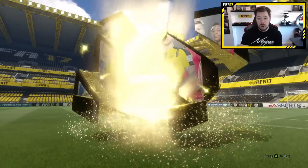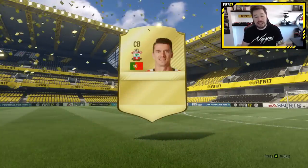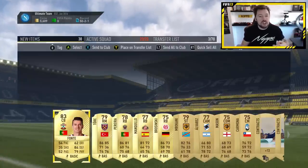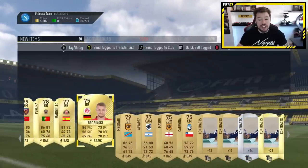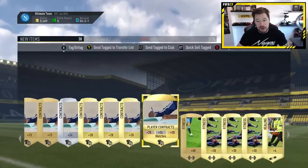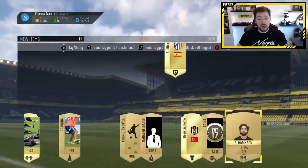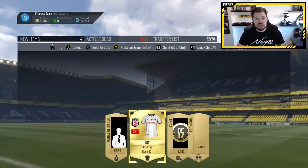In the mega pack I was really hoping for something good - a One to Watch, an inform, a legend, a big player to either use or sell. Unfortunately we didn't get anything huge. We got a few decent players. The fitness cards I'll store in the club for now. The injury card sold for a bit. The 1,000 coin unlock was a very nice return that helped put our coin balance straight back up.